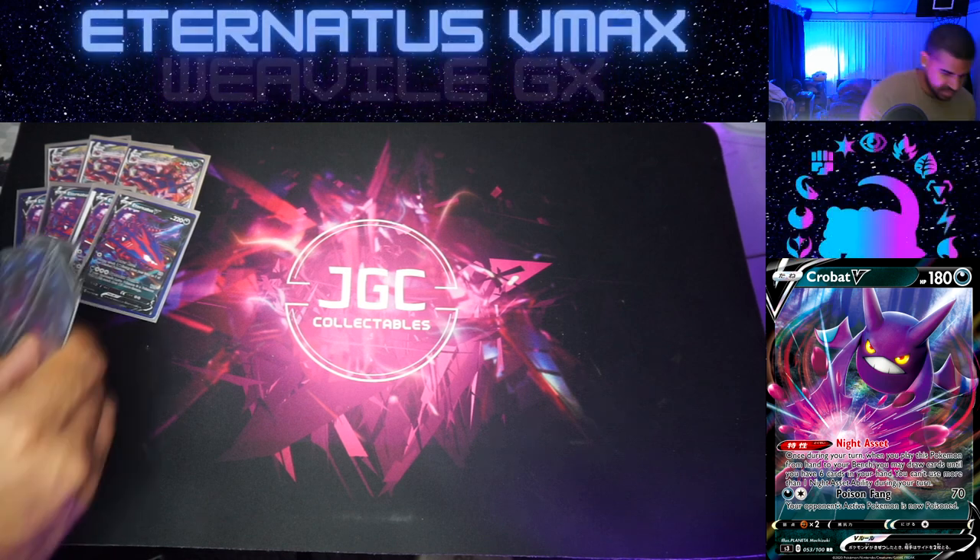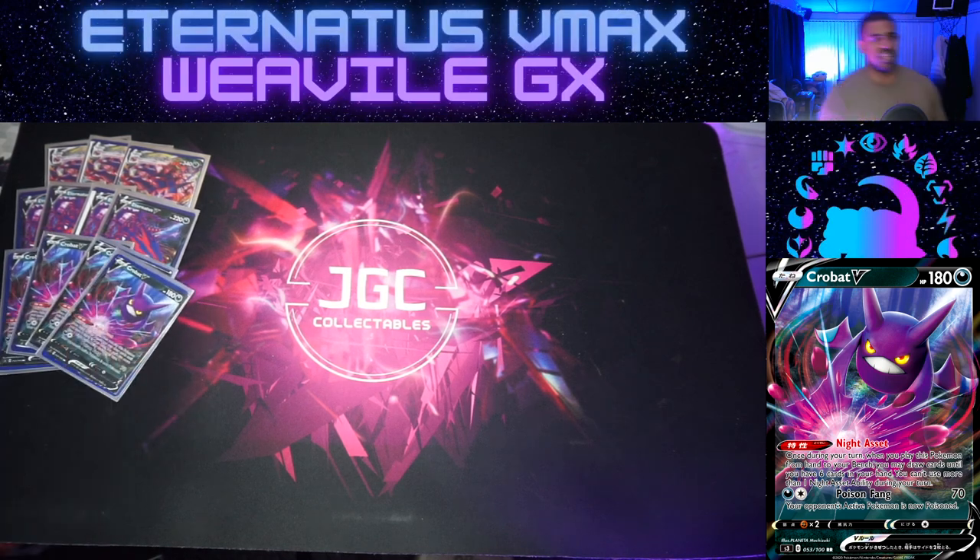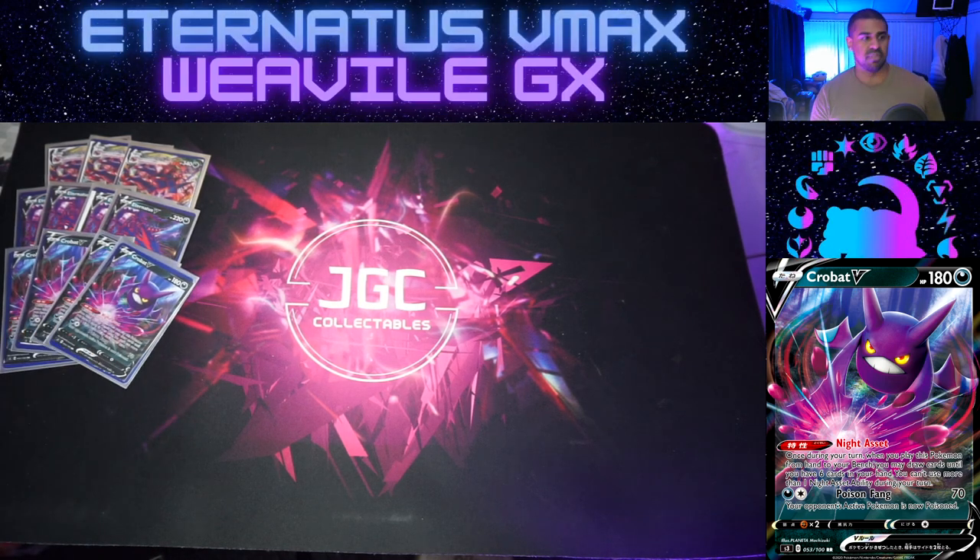For Crobat V, this is what's gonna keep ticking us over. We really need to play supporters to draw cards, but when you bench Crobat V you can draw up to six cards in your hand with Night Asset. That's the key to keeping this deck ticking over - with no inherently strong draw engine alongside a big dirty attacker, what's not to like?